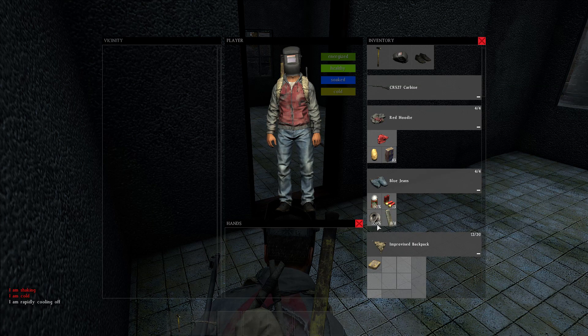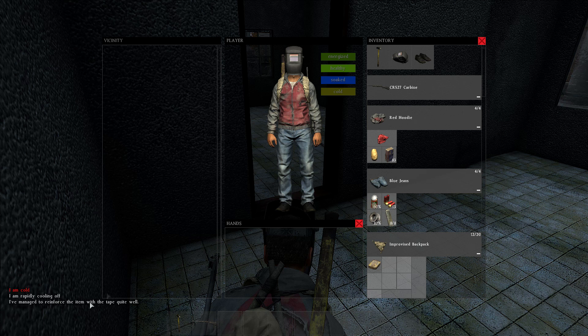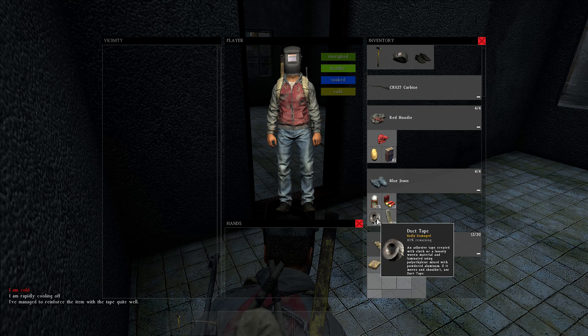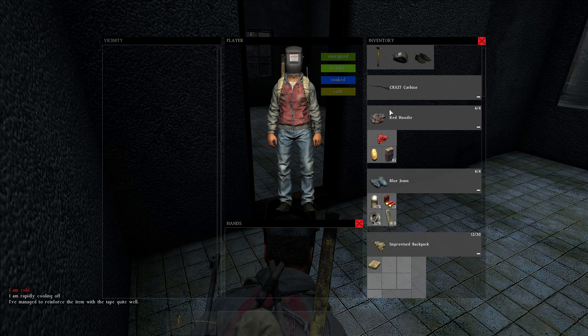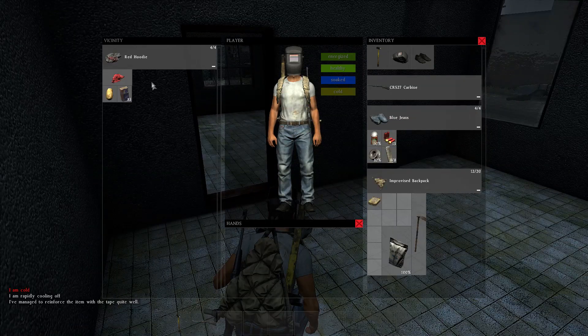It seems like they tried to add the ability to fix your items and clothing with duct tape. As you can see right there, it gives me the option to repair my hoodie with duct tape, and then after doing so it says at the bottom: 'I've managed to reinforce the item with tape quite well.' It didn't look like it actually repaired it to me — I took it off, put it back on and it still looked the same. So it looks like this is something they tried to add in but it's not currently working in this experimental. Hopefully that gets fixed before 0.50 stable is out. I also heard this works on raincoats and other clothing items, so it's nice to see we actually have a use for duct tape in 0.50.